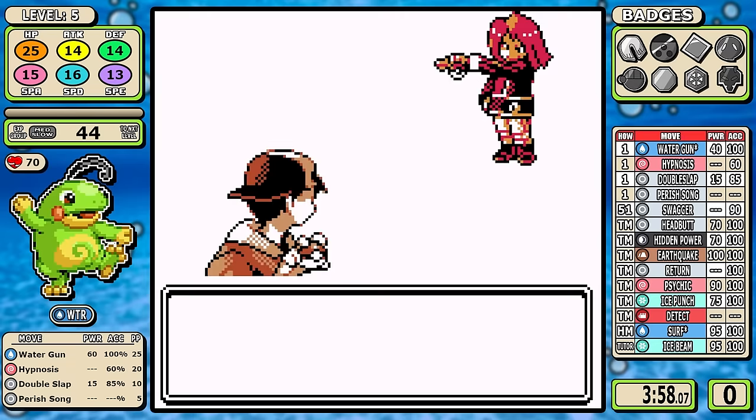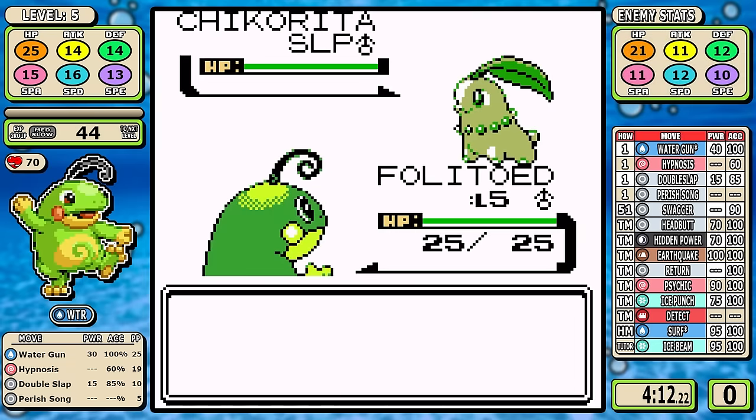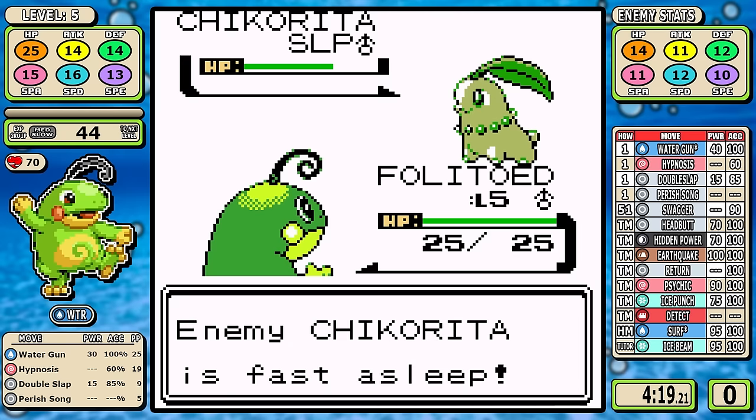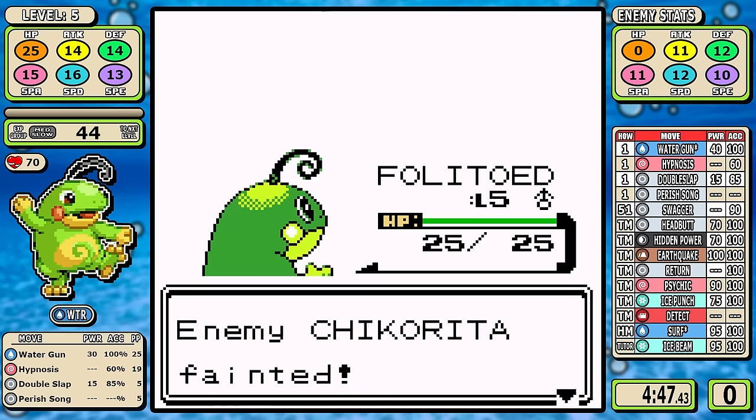As for the gameplay, the only thing to touch on really early is that we are going to go against the Chikorita line — Razor Leaf on rival number two is a gargantuan challenge if you're weak to it. But there's really nothing else left to say here; we do minimum battles and I'm going to head directly to the gym without wasting any time.